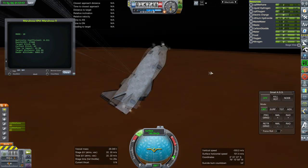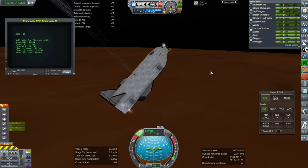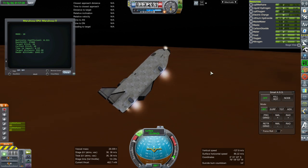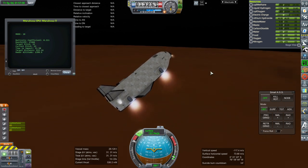The delta-v reading down there is because of our orientation. The ship's orientation is still forward-looking instead of from the top, and so it's not reading the right delta-v.